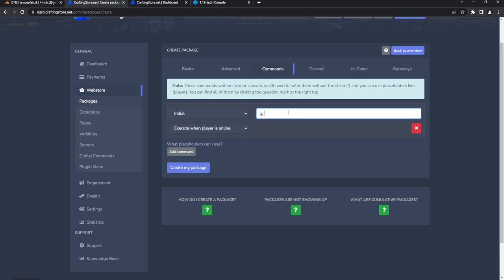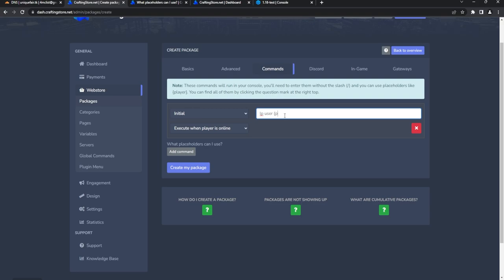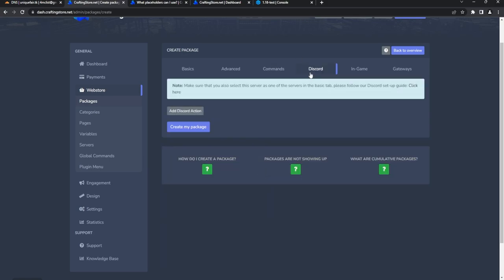For the command, I'm using LuckPerms: 'lp user {player} ...' — you can click the placeholder button to insert player, package name, cost, amount, and more. You can also update Discord roles if you have Discord integration. Set the player to the VIP rank using LuckPerms. You can add more commands with delays, or handle expiry — there's a lot of creativity you can use here.